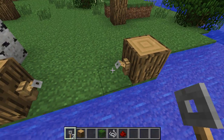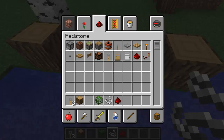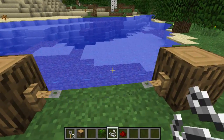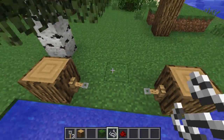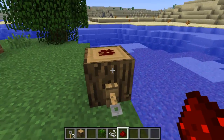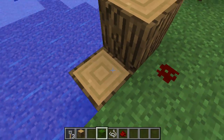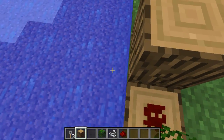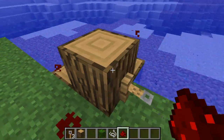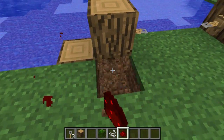You have these two tripwire hooks which you can place on all solid blocks, and then in between them you can put the tripwire, which is just normal string that you get from spiders. When you walk through it, it will activate. You can see that redstone there — when I come here it activates.